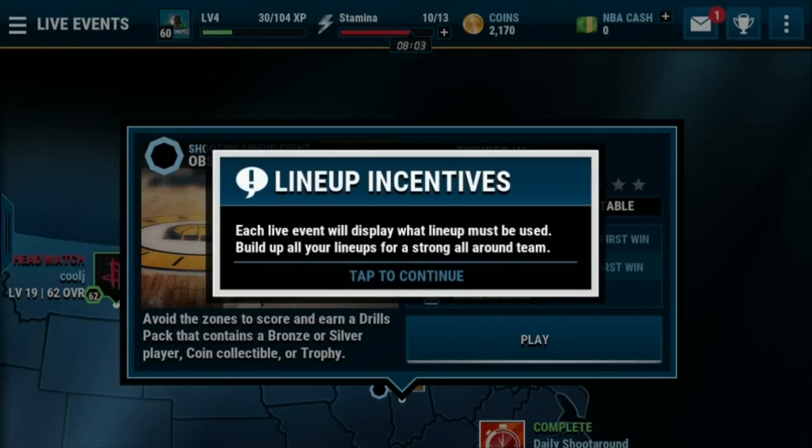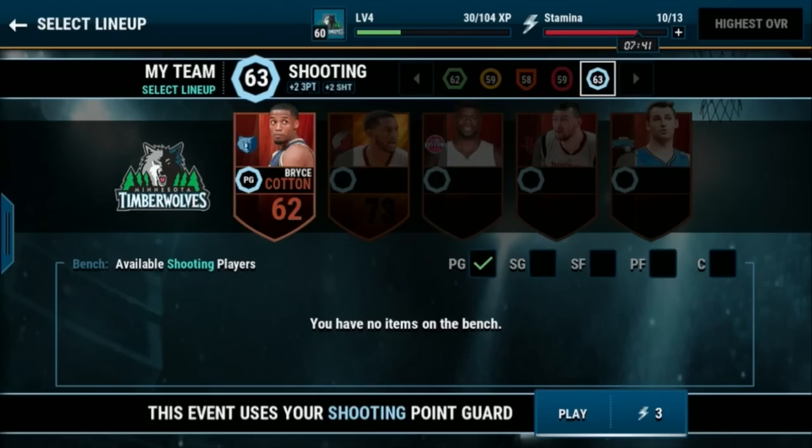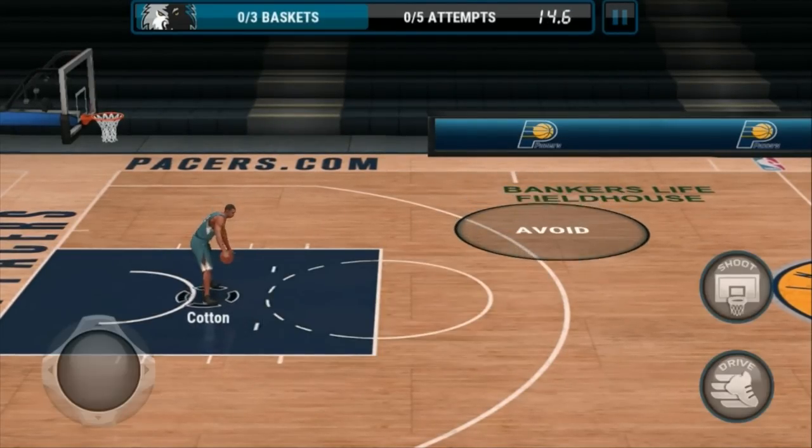Each live event will display what lineup must be used — build up all your lineups for a strong all-around team. The obstacle drill says: avoid the zones to score and earn a drills pack that contains a bronze or silver player coin collectible or trophy. We've got to use point guards. Avoid the hot spots and score a basket — let's do this.